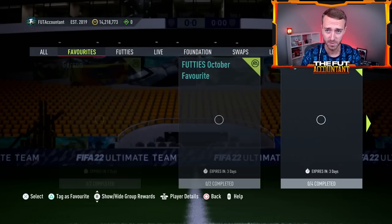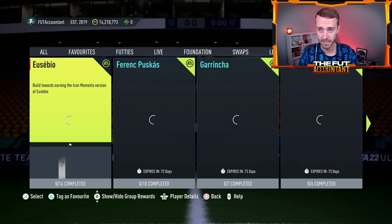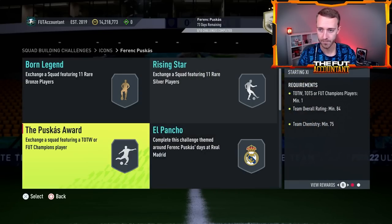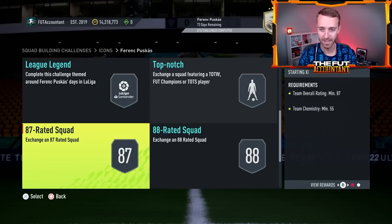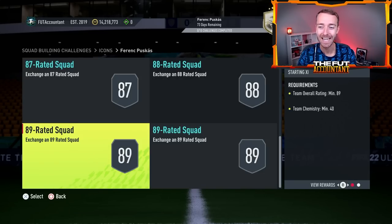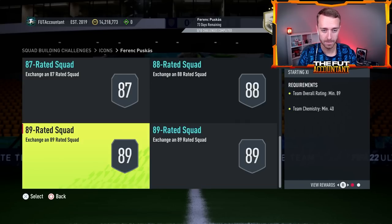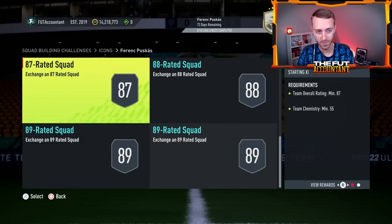Am I going to go do the Puskas SBC with that fodder? Probably not, but I'll still take a look at this SBC. 10 sections: 84, 85, 86, 86, 87, 88, 89, 89. I don't know how much Puskas is going to be, but it's going to be so much easier to craft with all the special cards that are in packs right now, that's for sure.